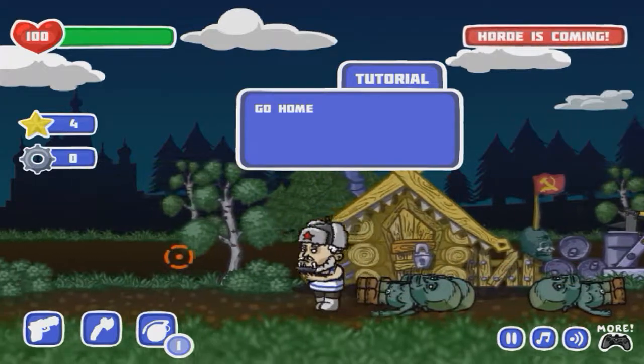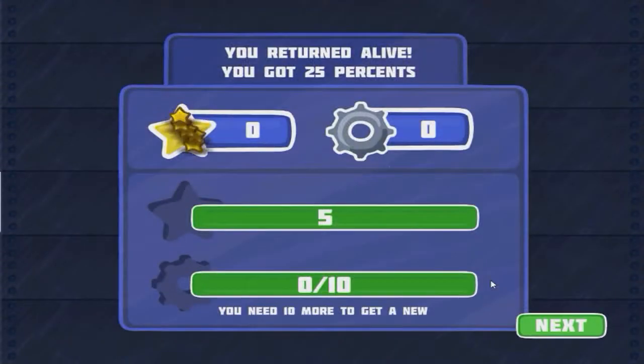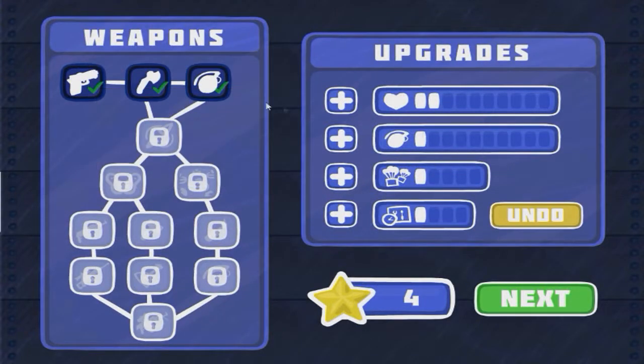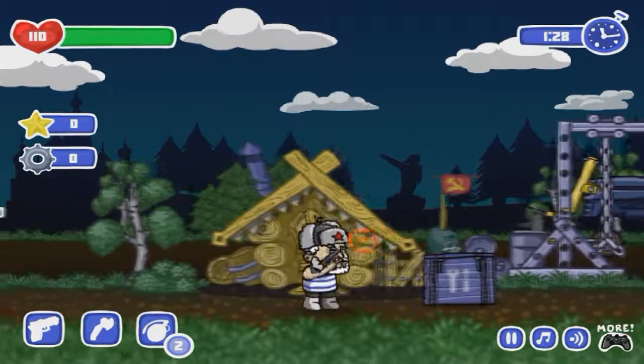Now it says the horde is coming. Let's go ahead and wait again just to see, because I don't believe them after the last time. Yeah, I don't think they come in the tutorial. Let's not worry about that. We have a few more stars there. Now we can upgrade the health - let's go ahead and do that. Do we have enough money for anything else? Let's go ahead and buy a couple of grenades as well. You can also buy an upgrade that decreases the amount of time to open a crate. Now there's some music - yeah, it's a lot more intense now.